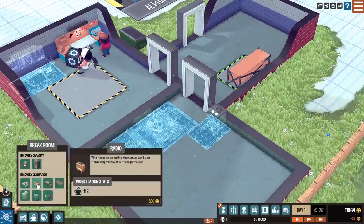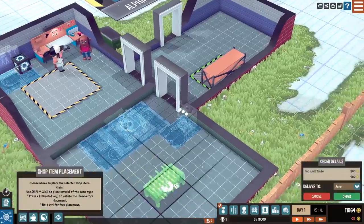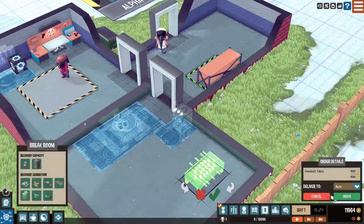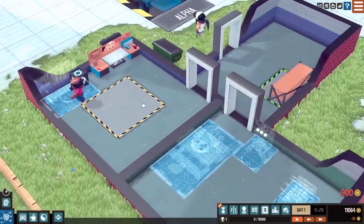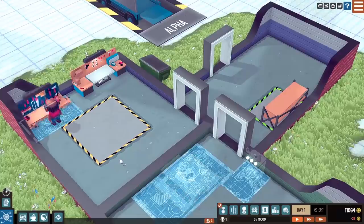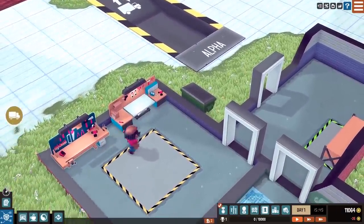Let's do one more thing in the break room. I'm feeling really nice right now. I really want to get the foosball table. You know what? Screw it. Let's get the foosball table. Let's have a tournament later or something. I don't know if it can be right by the wall, so we'll put it right there. We can always move these things later on. Now we have the very basics of what we need to actually build some toys. So let's actually do that.